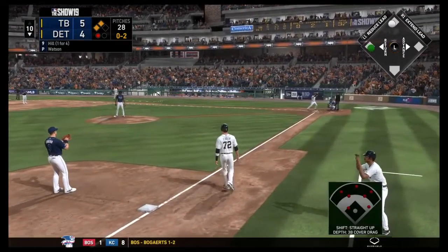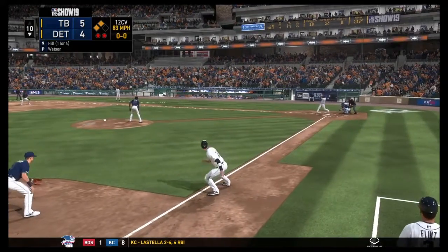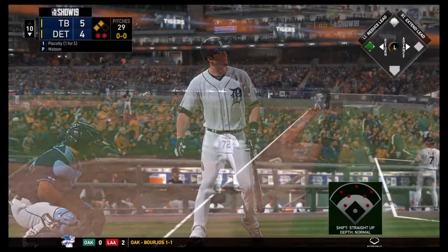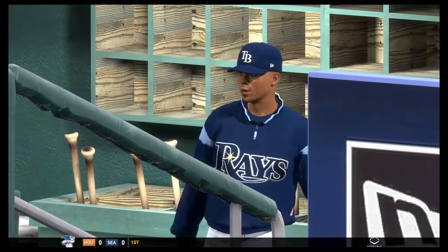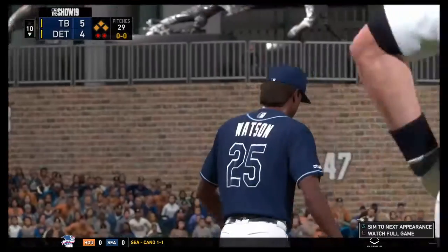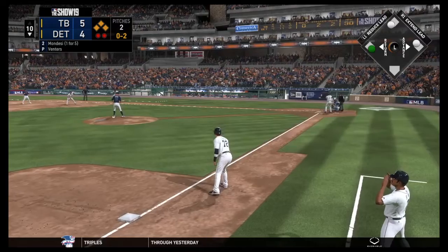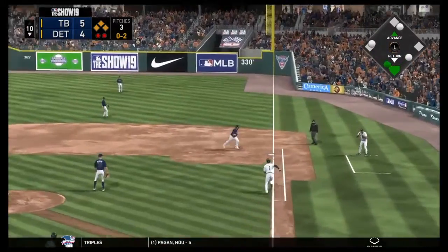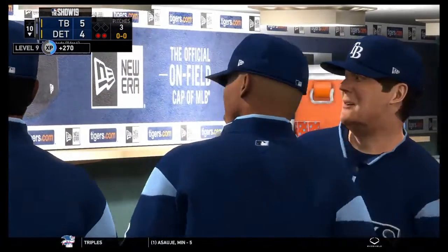That brings up Derrick Hill — he is one for four with an RBI, part of the young stars of the future lineup. Can he make an impact today? And Derrick Hill strikes out again — his woes continue. Steven Piscotti now comes up, and the Rays intentionally walk him, knowing the threat he poses. Then Raul Mondesi gets the nod, but he grounds it to first and that will end the game. The Rays win this extra inning affair.